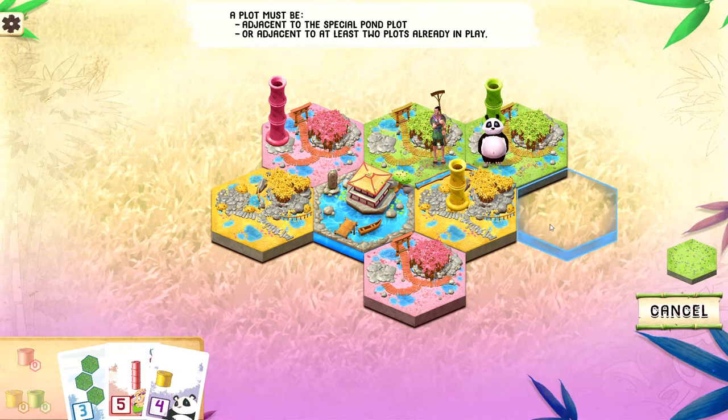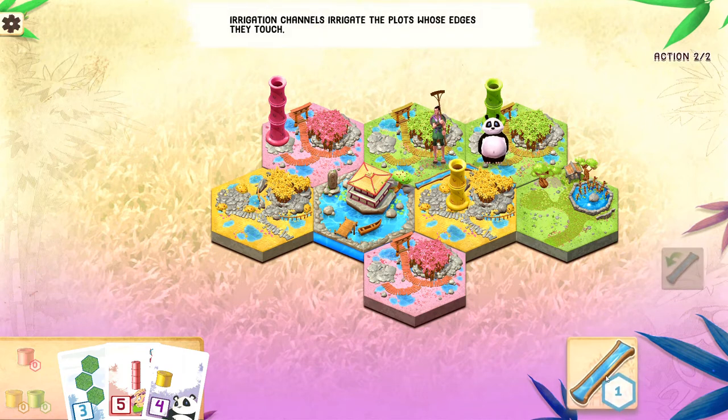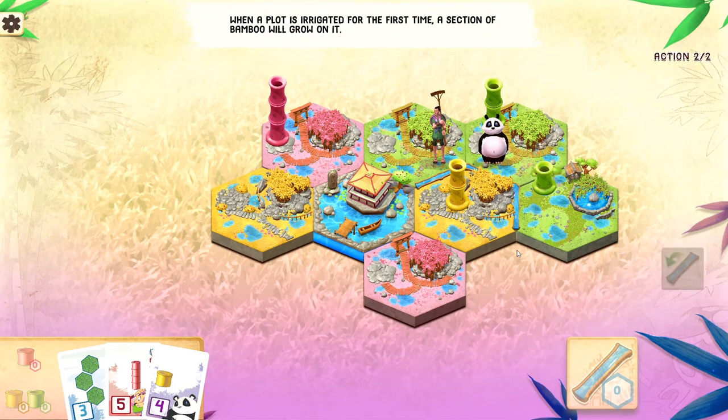So you click on the plot. It's picked this spot for us. If you play adjacent to the special pond plot — the central irrigation — or adjacent to at least two plots already in play, that essentially increases the playing area of the game, and they can grow bamboo in their own color once they have been irrigated. We'll take some irrigation and place it here to irrigate it. You need the channel lined up on one of the sides of the hex in question.